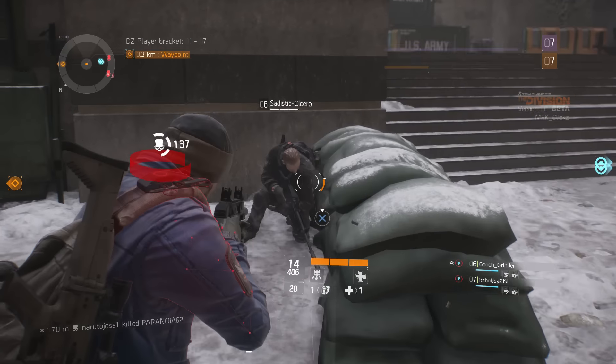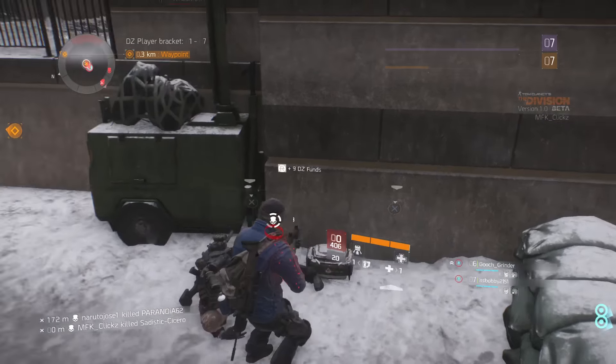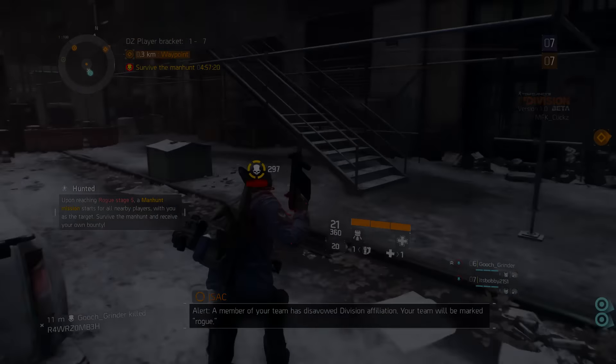So if you're trying to get the high-end weapons here in the dark zone, this is a really effective way of doing it as you guys can keep repeating this over and over. It's super easy — all you guys need to do is head into the dark zone, find other players and kill them until you get a rogue status. I highly recommend going for manhunt as that is going to earn you guys the most dark zone credits. Once you guys have the status you desire,